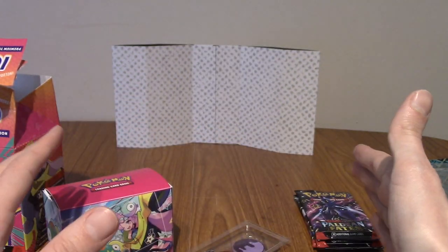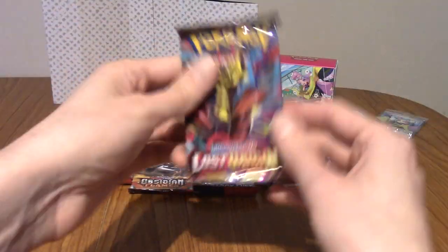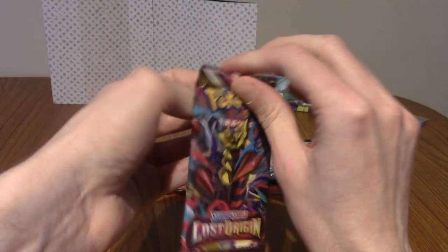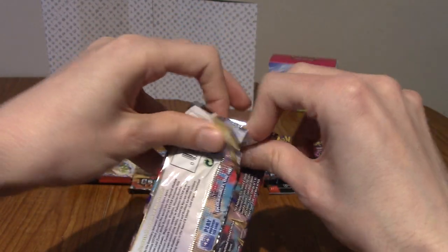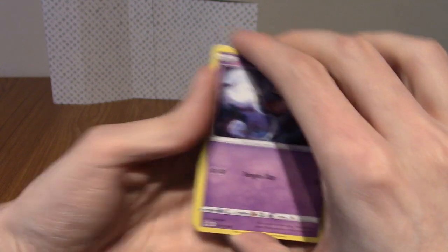I'm going to clean everything up now and then we'll get into the packs. Everything looks a bit tidier. We're going to start from oldest set to newest. We've got a Sword and Shield pack — Lost Origin — which means no guaranteed holo. I believe, like a lot of the older Sword and Shield sets, it does have the Trainer Gallery cards.